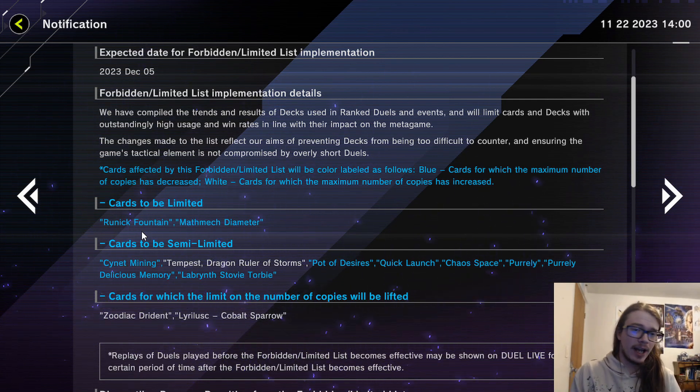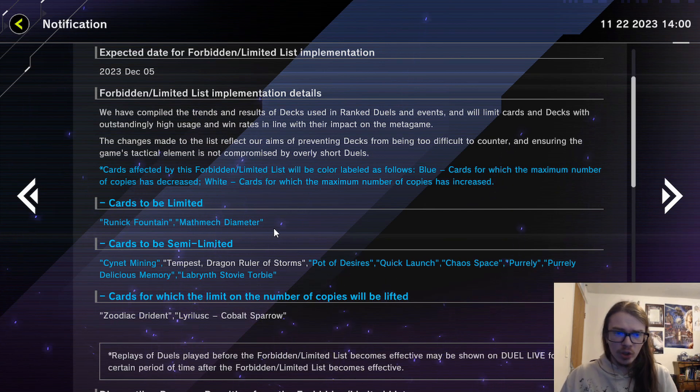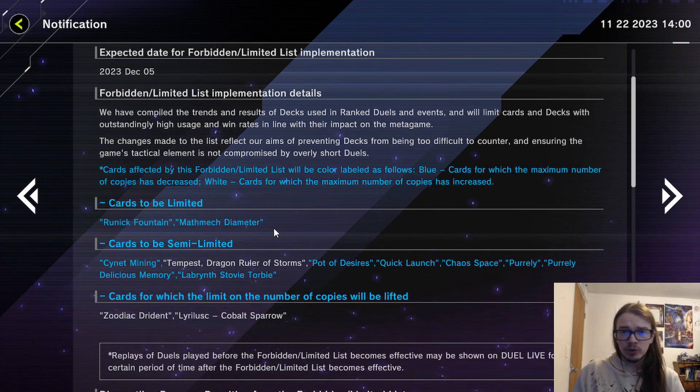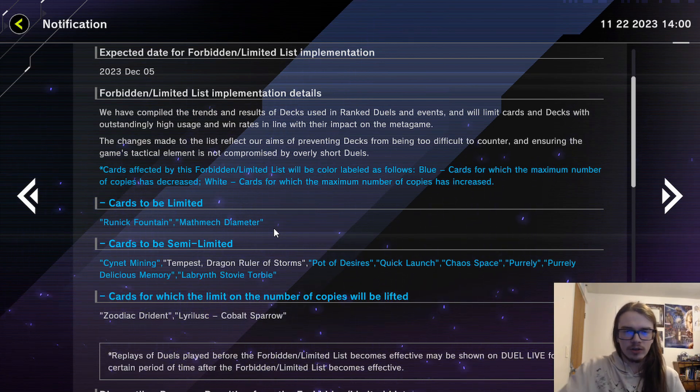Diameter is more of a cosmetic hit than anything. Yes, technically this means you can't have multiple Mathmech Diameters and normal summon it to get your play going on turn two after searching it on turn one.